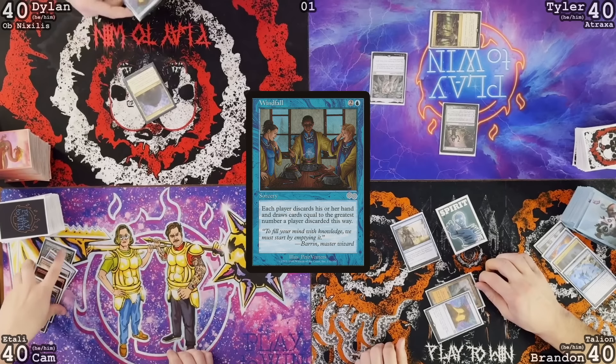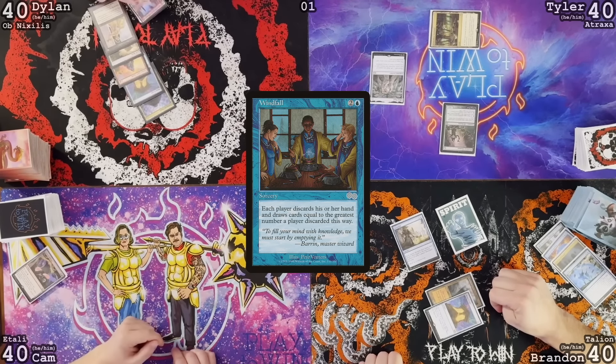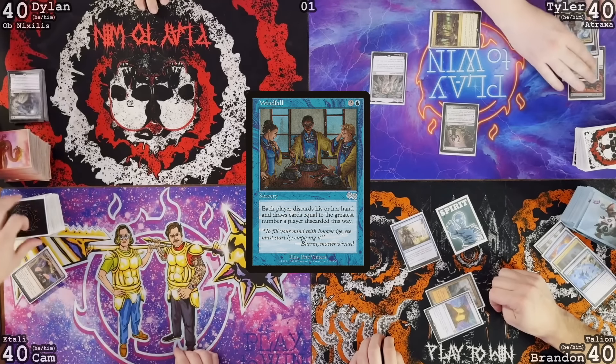As excited as I am to be on a Windfall and see my ability to draw seven cards, I'm also a little bit sad because I actually kind of really like this hand: Command Tower, Mana Crypt, Simian Spirit Guide — oh, I wouldn't have been able to cast it through Blood Moon anyway. Arid Mesa, Lion's Eye Diamond, Shadow of Morality, Dauthi Voidwalker. I had Dark Ritual, Drannith Magistrate, Mana Vault, Teferi. And we draw seven.